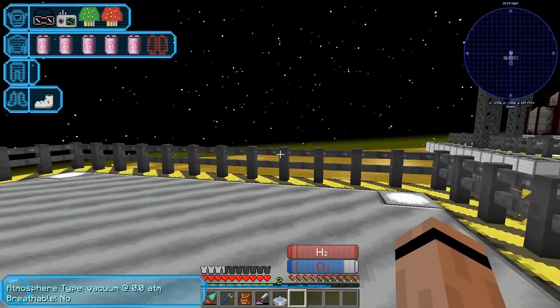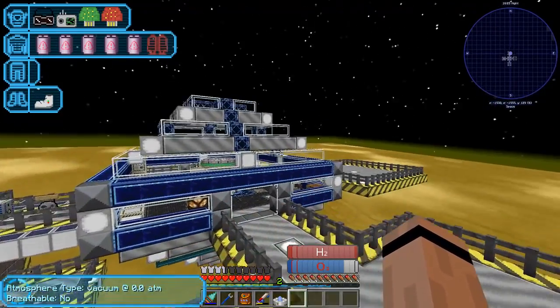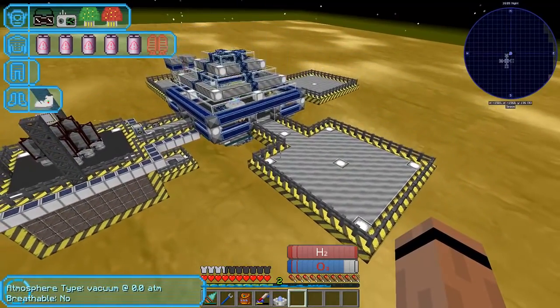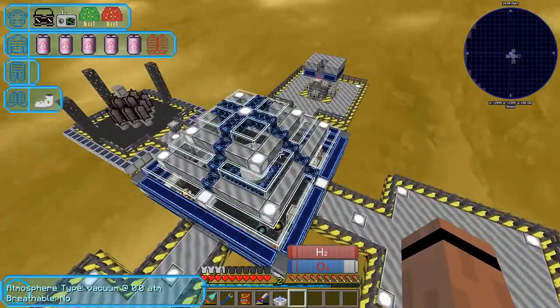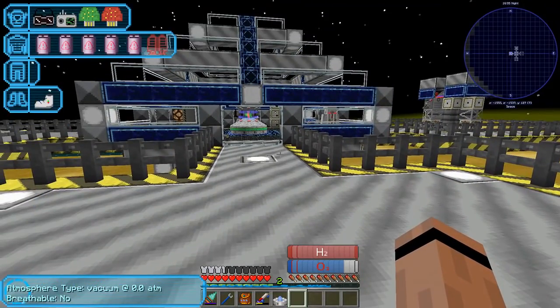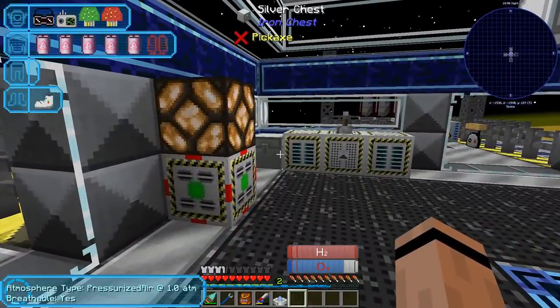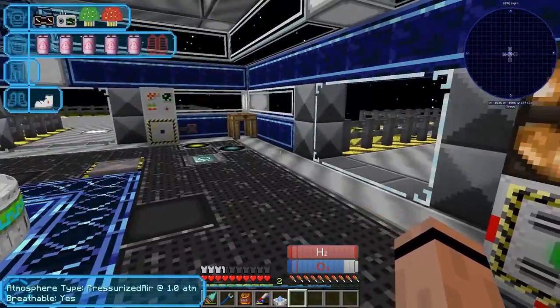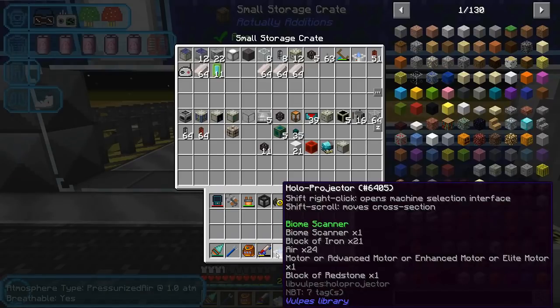Hey everybody, 47 Mark 4 here, back with FTB's Revelation pack. We're back on Deep Space Nine, using our Cardassian hardware. I want to take our space station and do a couple of things today. First, I want to analyze the planet below us - there's a multiblock meant to do that - and I've got a lot of the stuff right here. Let's get our holo projector.